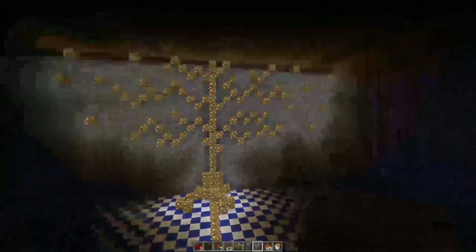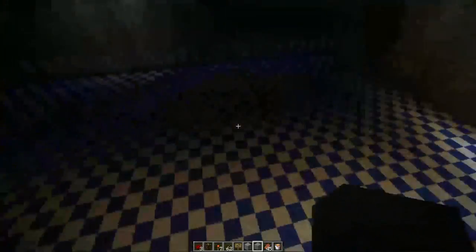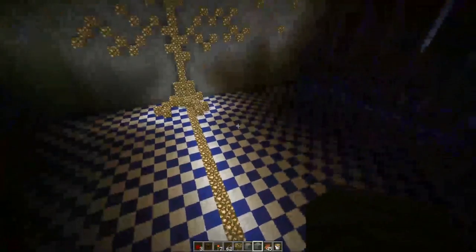Also, get an artistic approach to the game. Get creative with your design. Create works of art on the walls and in the way that you decorate things, like I did with the floor here using wool — different colored wool to create a checker pattern.